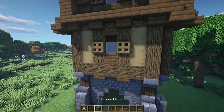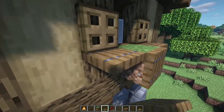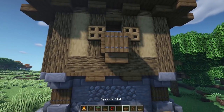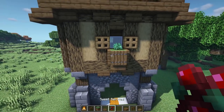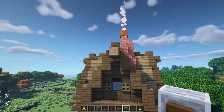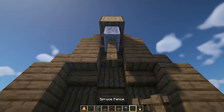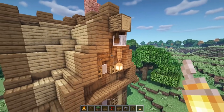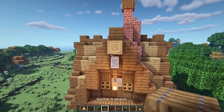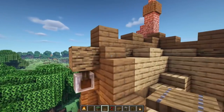Now add flower boxes: place grass blocks in front of the planks under the windows and surround them with spruce trap doors. Underneath add a spruce slab and a berry bush on top. Repeat in front of every window. Then underneath the pop-out logs, place a grindstone, a fence, and hang a lantern from it — do this in front of every single pop-out log. Cover those logs with trap doors going all the way around.